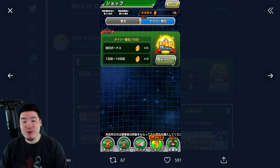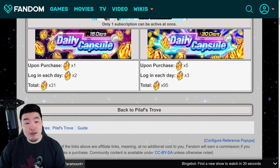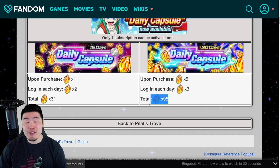Now, if you want to compare that to what we have on global right now, we actually have two options on global. The first one is 15 days for only 31 stones — it's 1 stone bonus upon purchase and then 2 stones per day every single day for 15 days. But the much better option is this one right here for 30 days, which gives you 5 stones upon purchase and then 3 stones per day for 30 days for a total of 95 stones.